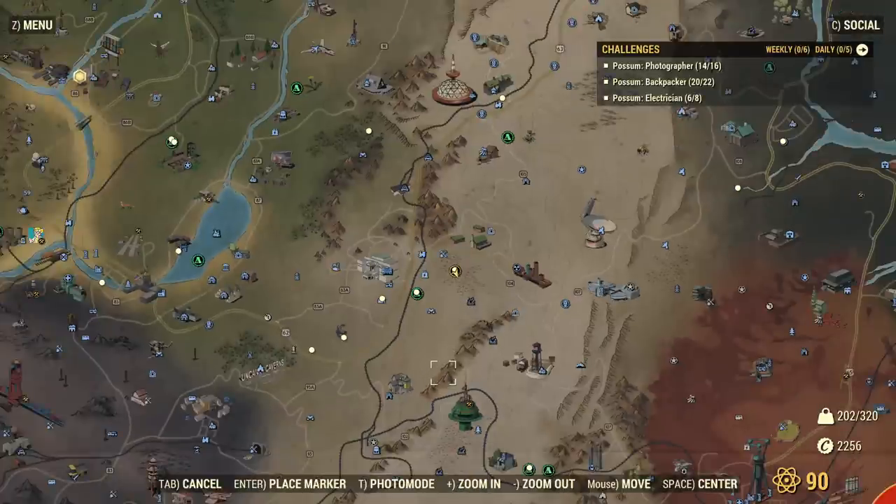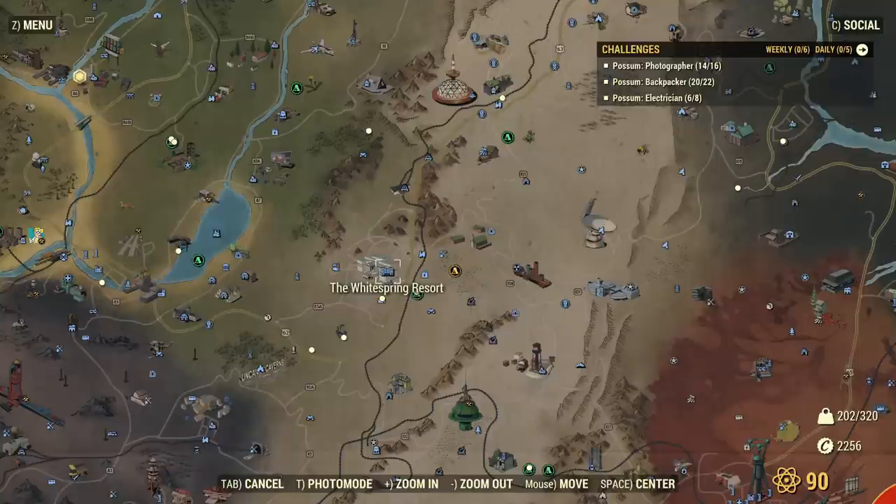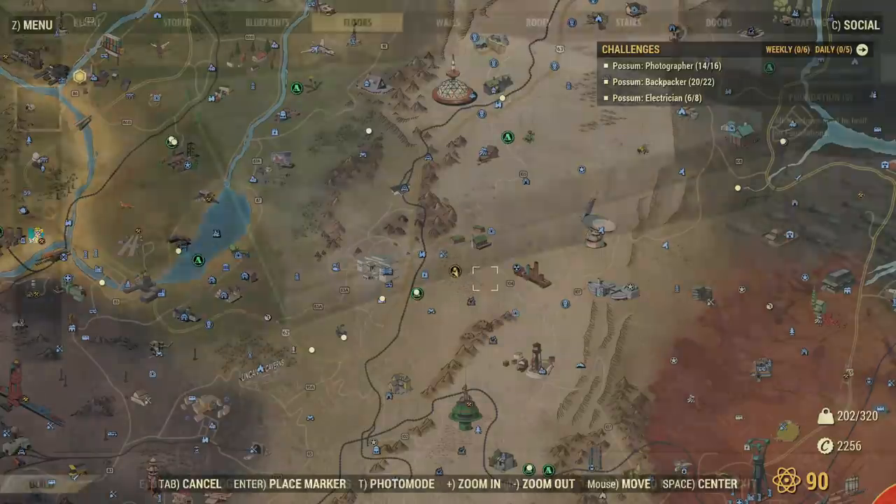So this is where we are on the map — you can see we're not far from the White Springs, just here. It's quite a popular area; you'll find a lot of people building here because it's nice and central, it's easy to find, and with player vending people can move around the area between a few camps quite easily.